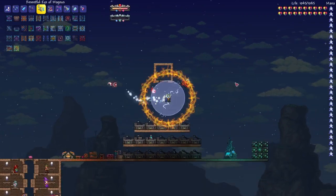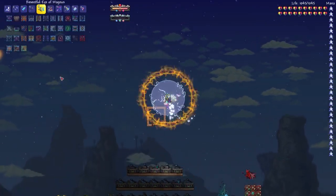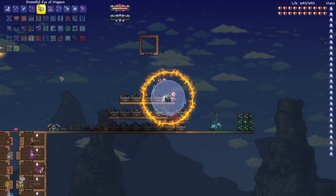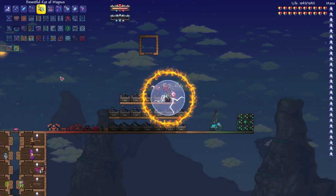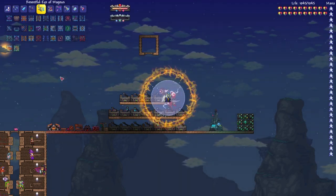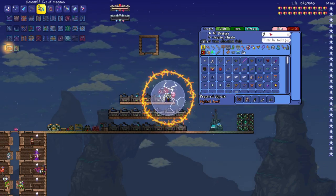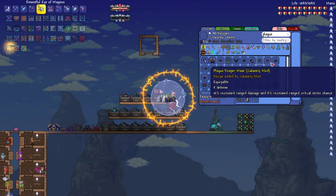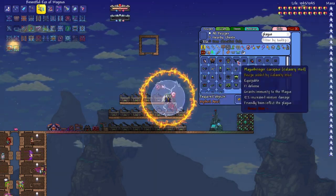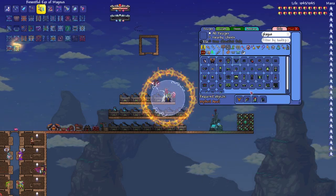Before Golem you'll have to beat Astrum Aureus first. I think Astrum Aureus is actually harder than Golem, but he is pre-Golem so fight him first. You can use the exact same Spooky or Fathom Swarmer armor for both Astrum Aureus and Golem. After Golem your armor changes to the Plague Bringer Goliath set — the Plague Bringer Visor, Plague Bringer Pistons, and Plague Bringer Carapace.